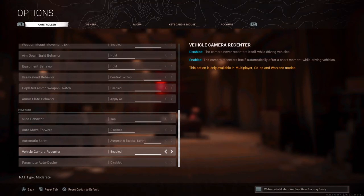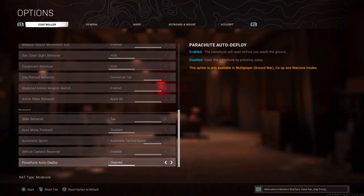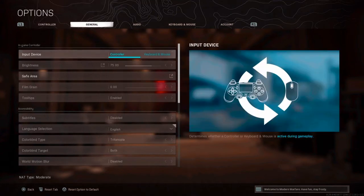For vehicle camera, I have this enabled so the camera doesn't reset itself while around vehicles — just turn it on, it's way better. Automatic sprint deploy you want disabled, so you ready up faster than other enemies.